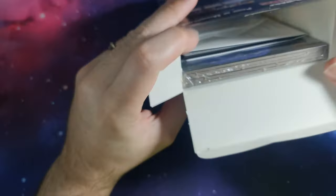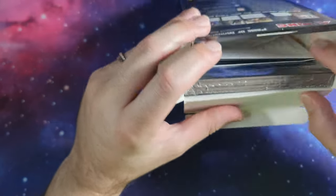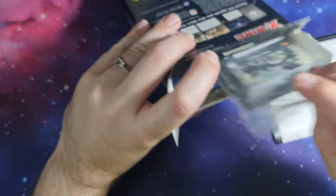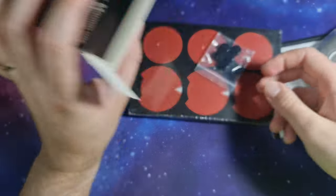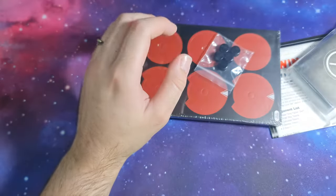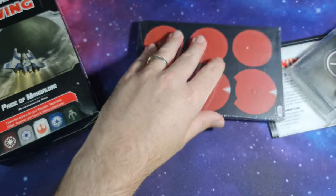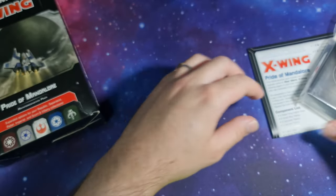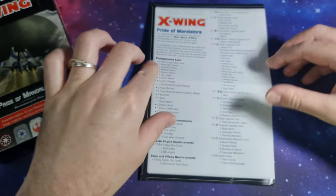Inside you can see various different contents. You've got the tokens and the ship dials, you've got a list of contents, we have cards, and then we have the little hangers for the dials. Let's have a look at the contents list — that's the full contents list. That's a lot.